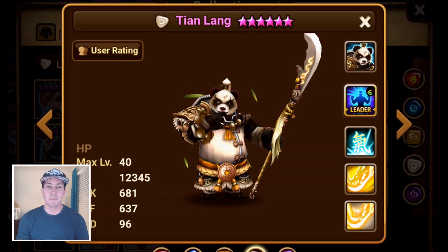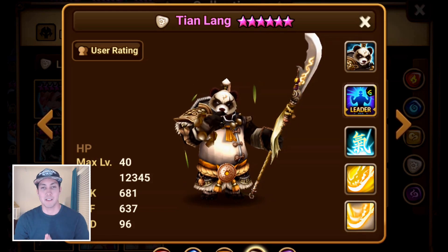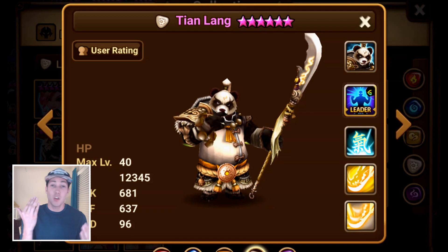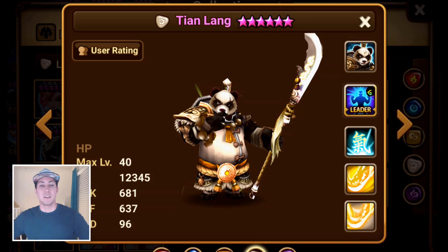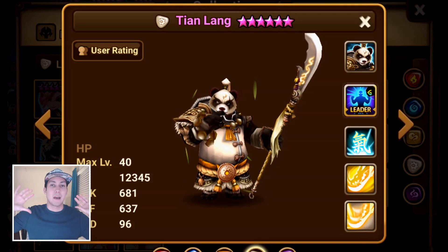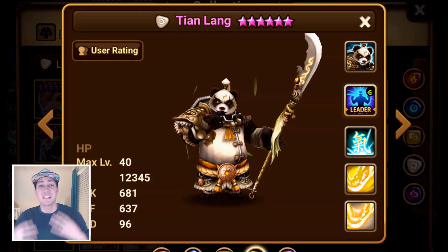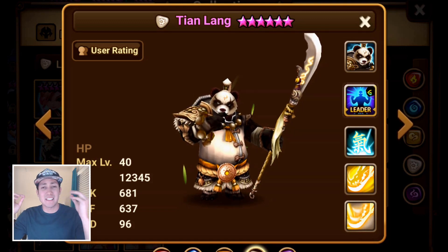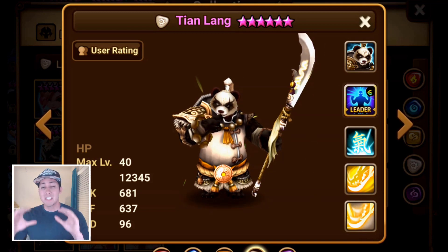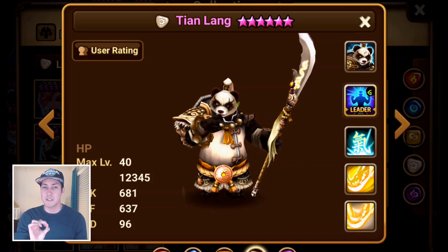Up next at number 9 is the light panda, Tian Lang. It's pretty obvious why he's on this list — RTA is super reliant on reducing and increasing attack bars, and not only does his passive reduce the amount the enemy buffs their gauge, he also has a full team cleanse. It may not be the most accurate cleanse, but it still gets the job done, and he also has a defense break on turn one. Build him on violent with speed slot two, HP or defense slot four and six.